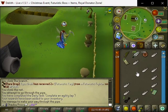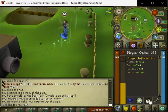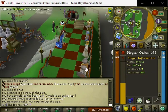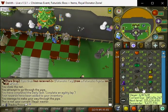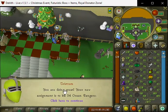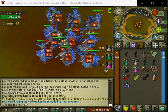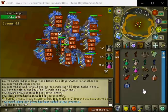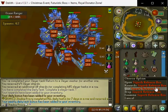We completed the agility lap, so now we have to complete a slayer task, which we do not have. Let's get one from Tristom — we need to switch our slayer master. Since we are 120 slayer now we can do that, so let's get a task from him and we will get ocean rangers. We completed our task and we get a platinum mystery box and a superb.